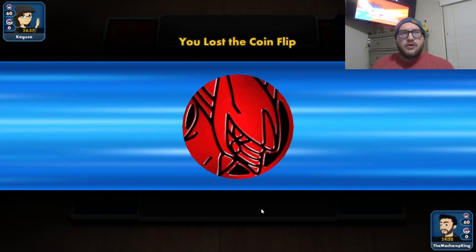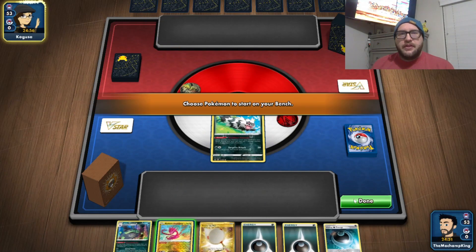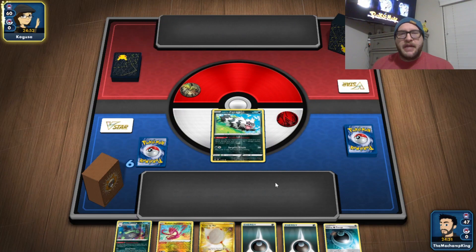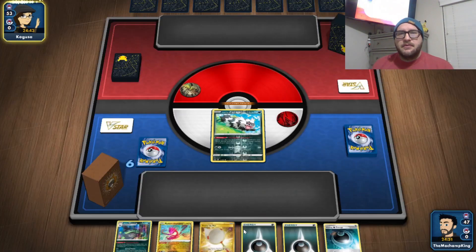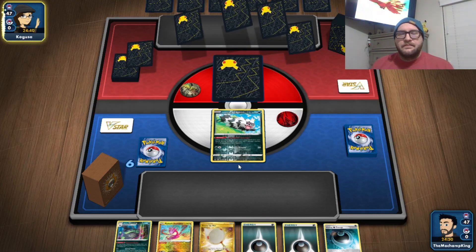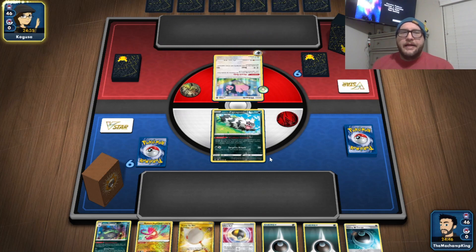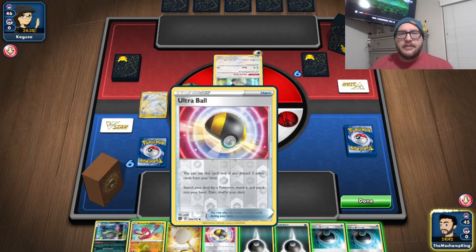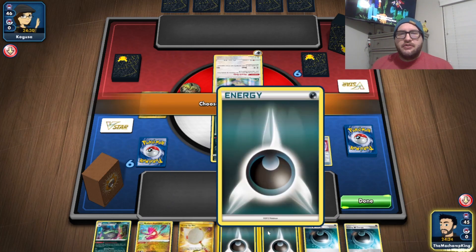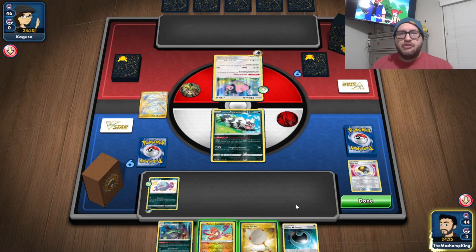We have a game going against Kogusa. It looks like we're starting off with Galarian Zig and Radiant Eternatus getting benched. This looks like Blissey — oh, it's Miltank! That's not good. We have to do Galarian Wheezing. We can't even do Galarian Wheezing. So let's use these two energies for Koffing, and since we have one in hand and a Scoop Up Net, that's all I'm doing.